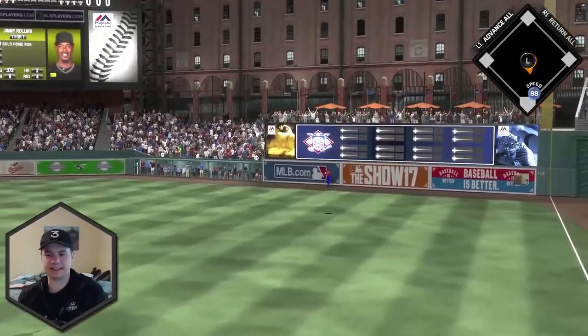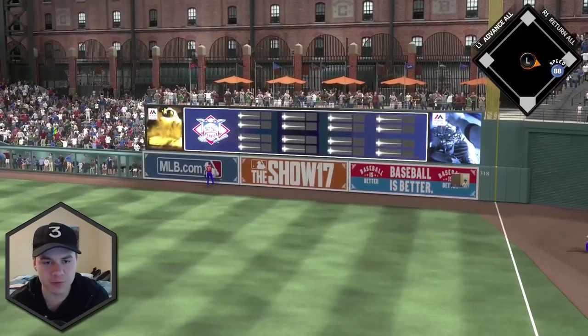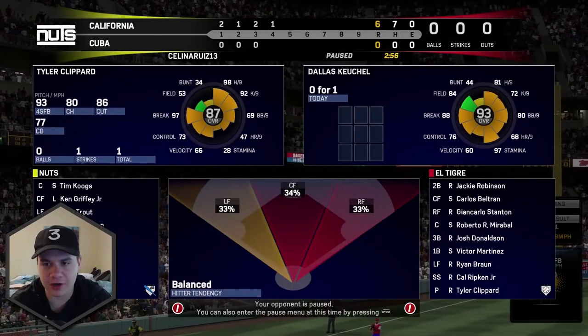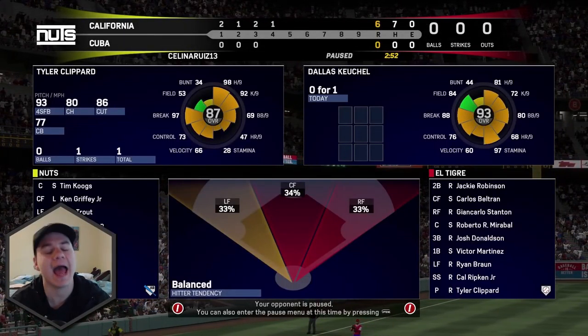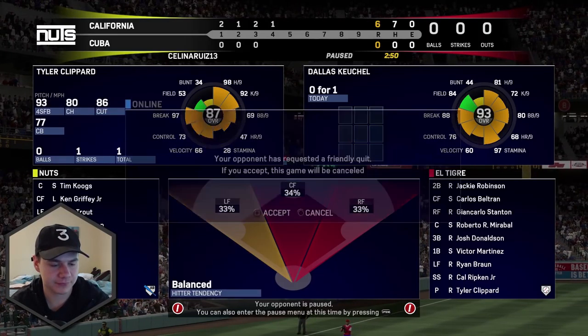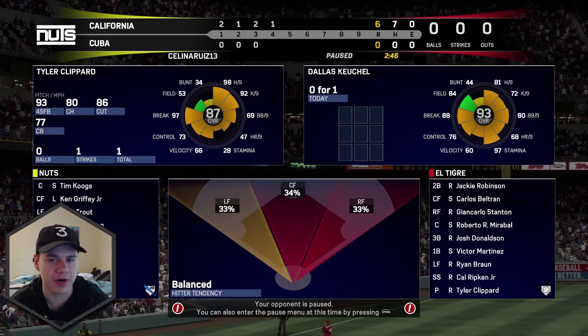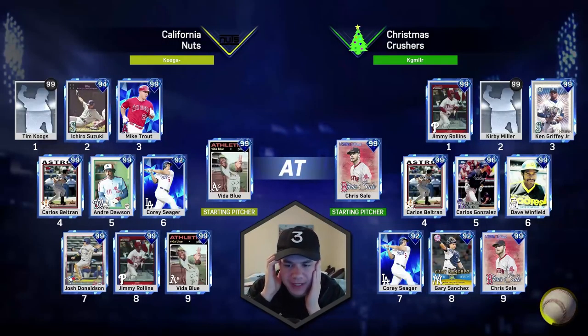How am I two for two with two bombs with Jimmy Rollins? You guys know I'm not great with that card. He offered a friendly quit — yeah, what do you think I'm going to do? I'm up 6-0 in the fourth inning. Concede. Let's go. So since that guy quit, we're jumping into another game right here.